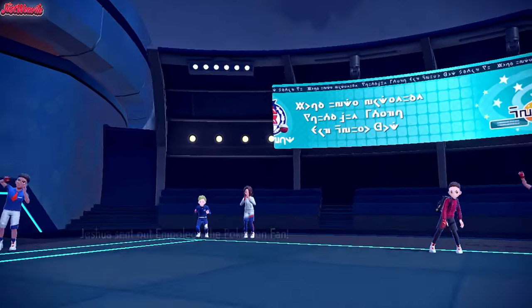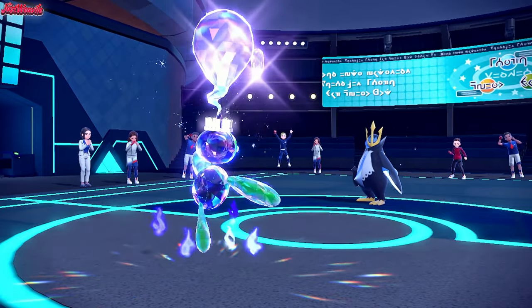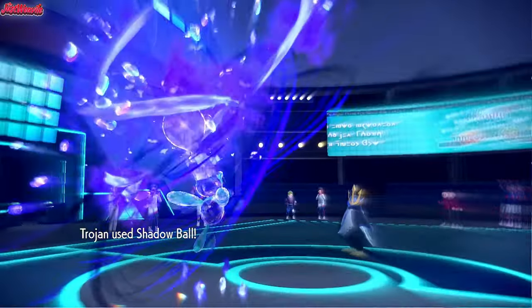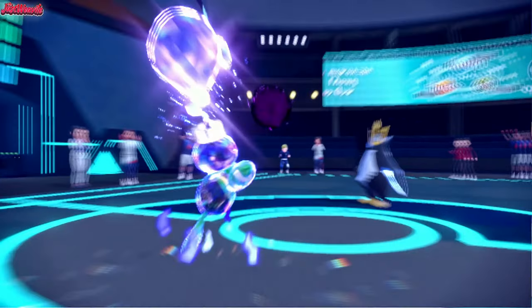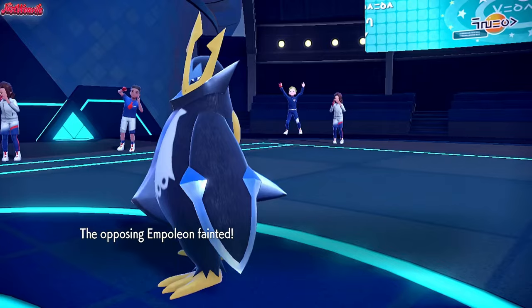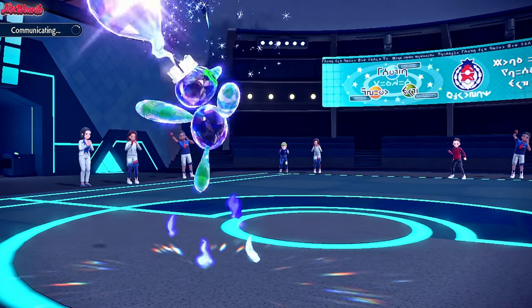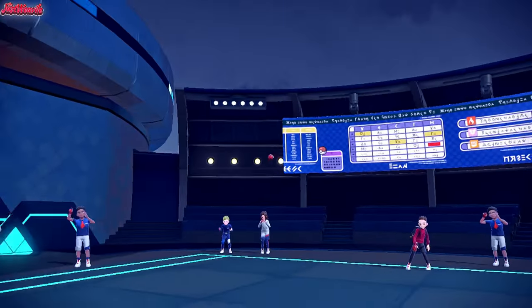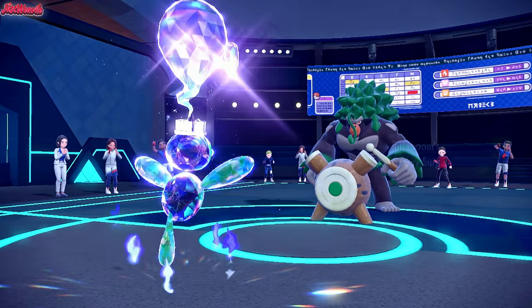Empoleon comes in, gets some Stealth Rock chip. We go for a Shadow Ball - that's going to do a lot of damage to the Empoleon, that's for sure. I think it's got the ability to stack with Terror Ghost based on that damage, because Empoleon is quite especially bulky. Rillaboom comes in there - this is the thing I was afraid of because of the Grassy Glide.